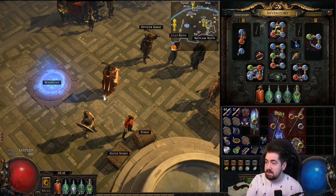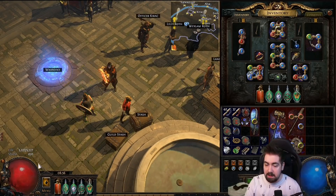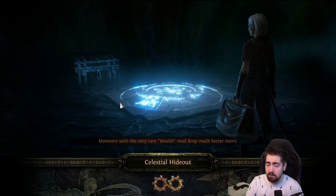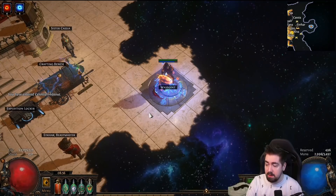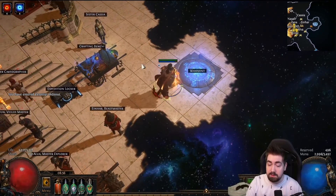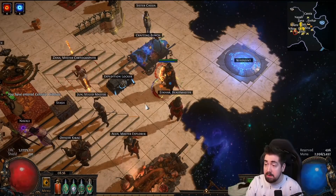This is my character and I have around 5k life and 3.4k mana. I have about 3.1 or 3.2k unreserved. I'm reserving Precision at level 1, Vitality at level 20, and Clarity at level 20, so I have 3k mana reserved. That's a total of 8.2k raw HP and I'm only level 87.